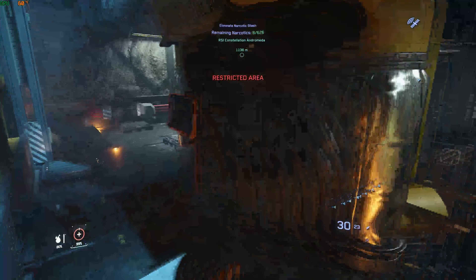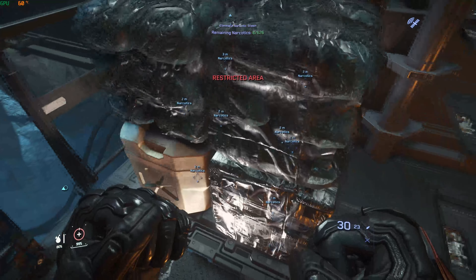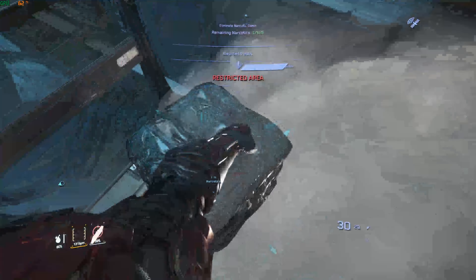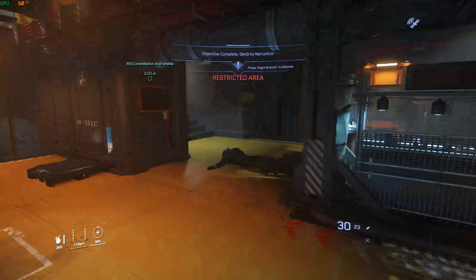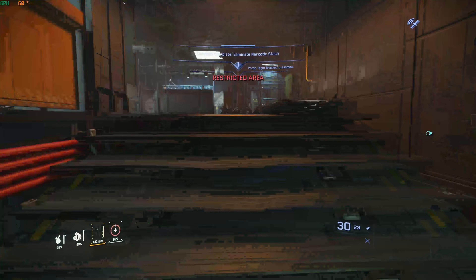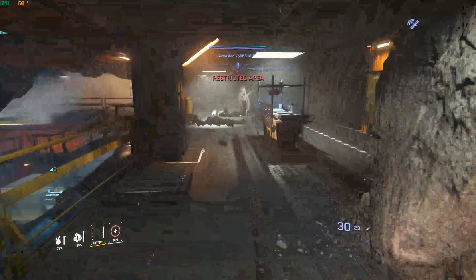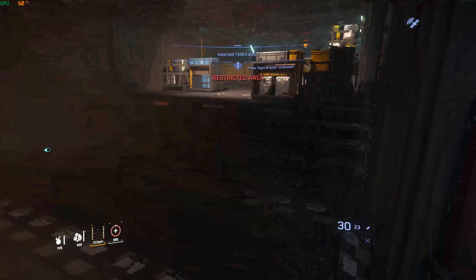So we've got the last eight boxes here now. We'll destroy them and see if the mission completes. As you can see on the top of the screen the mission completes and we get the money. Remember, all you have to do is wait for the numbers to show up on screen before you kill any enemies or destroy any boxes.